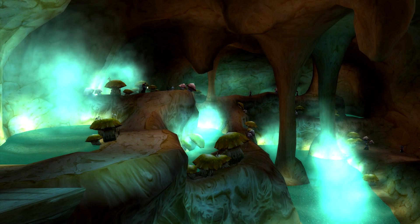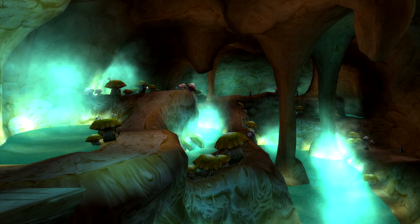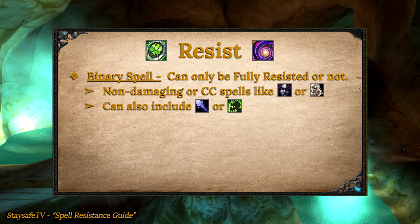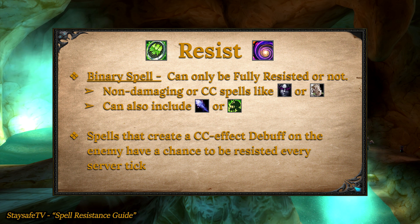A resist happens differently depending on if the spell is either binary or non-binary. Binary means the spell can either only be fully resisted or not resisted at all. Binary spells are usually non-damaging spells that cause some form of CC effect, like fear or polymorph, but also include spells like frostbolt or death coil. Any CC effects that create a debuff with a duration — things like snares, slows, fears, or even hard CC polymorph-type abilities — have a chance to be removed before the full duration. Every server tick, the mob performs a resistance check for that debuff, and if it wins, the CC effect drops off.